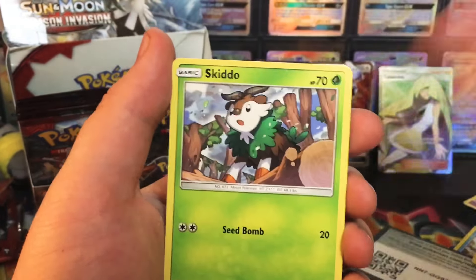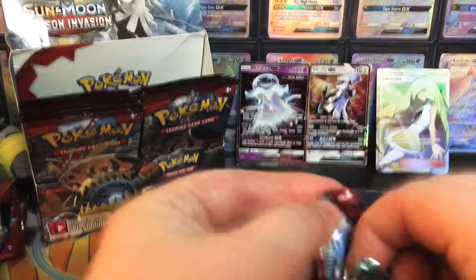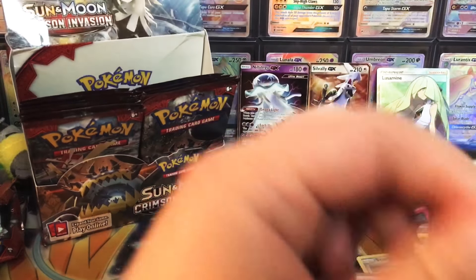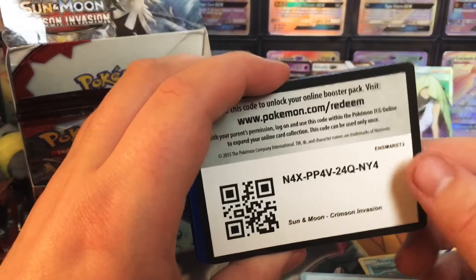Water Energy, Haunter, Cinccino, Grumpig, Swinub, Jigglypuff, Houndour, Pikachu, Skiddo, Mawile, and Cacturn. No big surprise there. Dude, this box - I don't know. I haven't pulled a single holo card. It's bizarre, and I'm like halfway through it. I mean, like I said, I don't care, it's just bizarre.